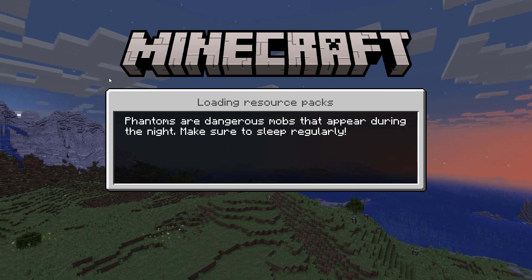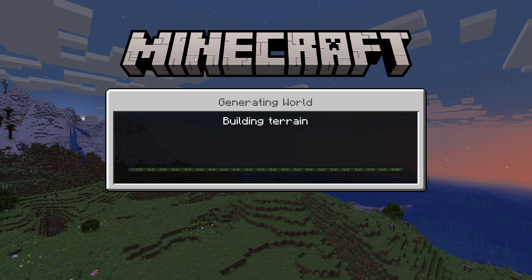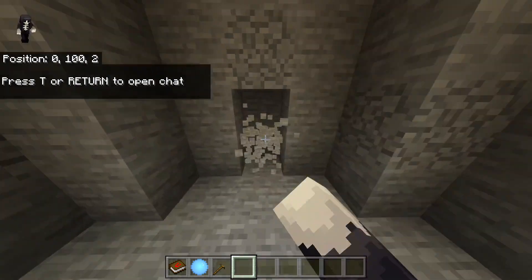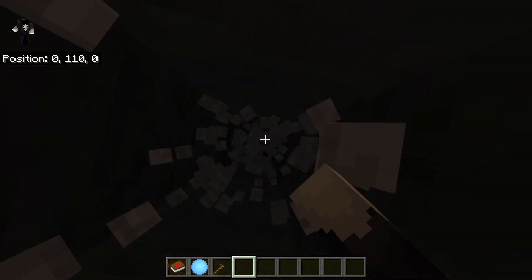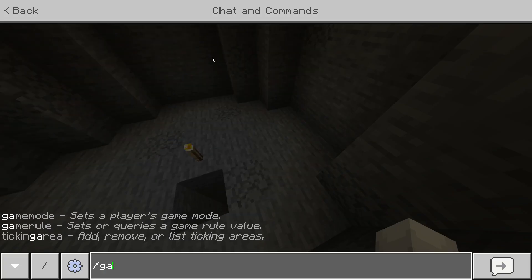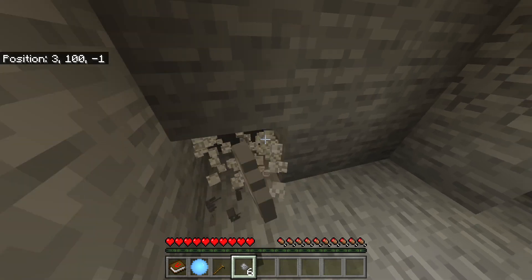So basically you start off in a small little cave, and the entire world is just a big flat stone area. If I go into creative and try mining around, as you can see it's just stone — there's nothing else other than stone. If you try to go up, it's just stone, and if you try to go down, you only get stone.